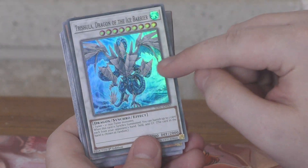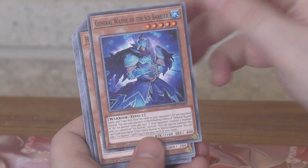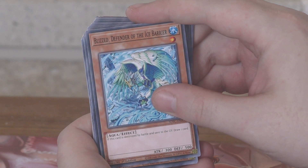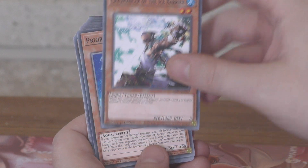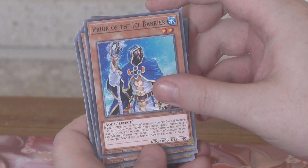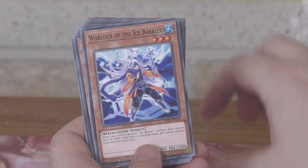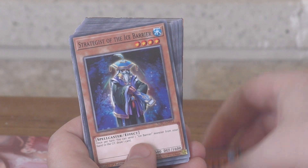I remember a classic opening — Scylla opened up with that particular card. General Wayne of the Ice Barrier, Hexa Spirit of the Ice Barrier, Blizz Defender of the Ice Barrier, Sorrowmancer of the Ice Barrier, Pryor of the Ice Barrier, and we've got Defender of the Ice Barrier, Warlock of the Ice Barrier.